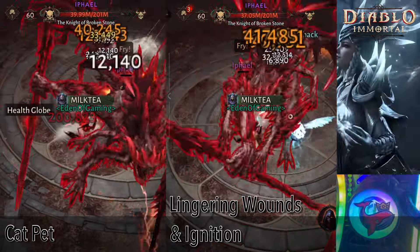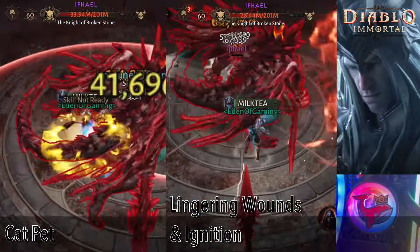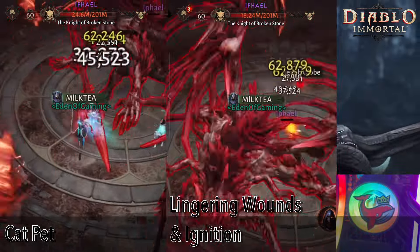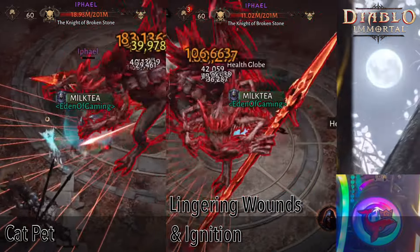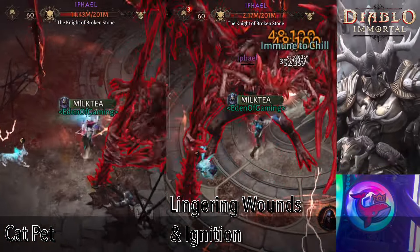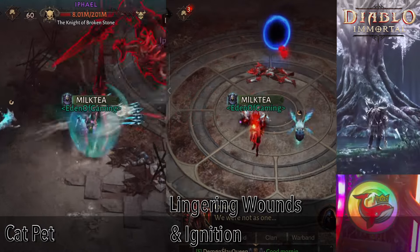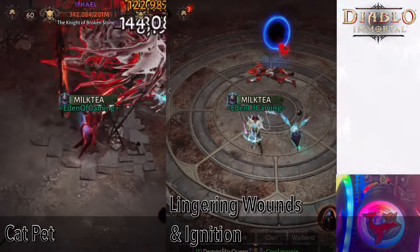Alright. The Skitterite is kind of winning now. You can see above the boss's head this broken shield icon whenever the pet skill comes up — that is Lingering Wounds, and he's taking more damage. Right now he's standing in the puddle, so there's a bigger DPS difference. The Skitterite kills the boss with 11 million HP points. So that's it — Lingering Wounds plus Ignition Pet. I like it. It's quite a lot more damage.